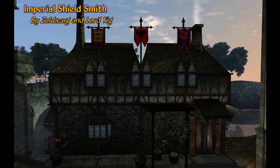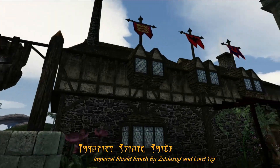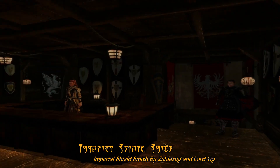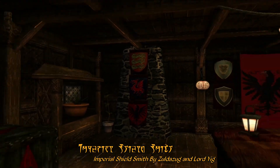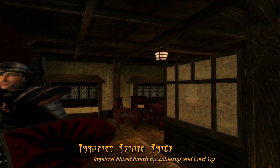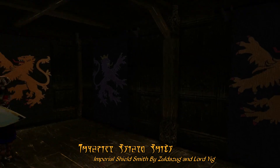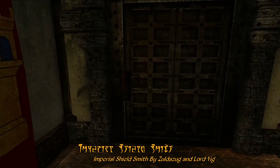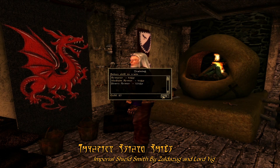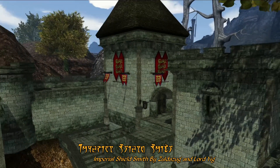For our item mod of the week this week, we're looking at Imperial Shieldsmith by Zoldazug and Lord Yig. This mod adds Imperial Smith shops to most of the major Imperial Keeps on Vvardenfell, including a rather large one on the waterfront of Ebonheart. Inside this new building is a fairly well decorated shop with lots of heraldic images, new shields and tapestries — including in total about a couple dozen different new shields that you can buy. Down in the basement you'll find a few armorers who offer armor training and repairs for weapons and armor, as well as smaller Imperial Smith shops at various forts across Vvardenfell like Fort Moonmoth.